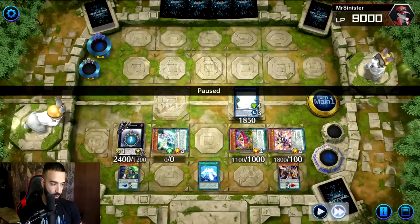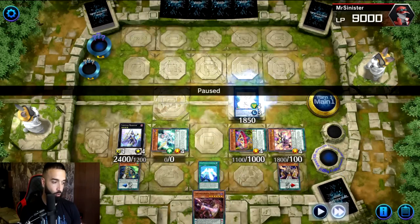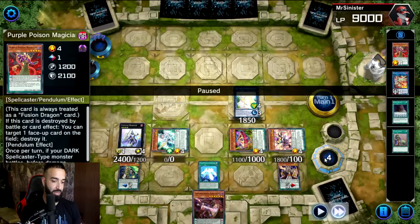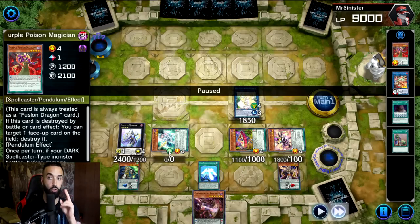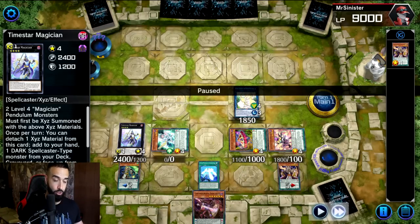At this point I want to set up double Time Star Magician — that's how you guarantee your Zark. I go Time Star effect to search Chronograph Sorcerer. I do not summon off Selene because I want to make a second Time Star Magician. You always want to ensure Zark by making two Time Star Magicians — it is not a hard once-per-turn, so it's a very big brain play here.